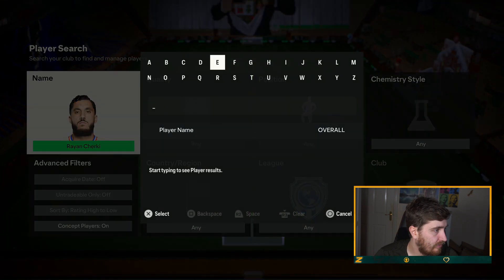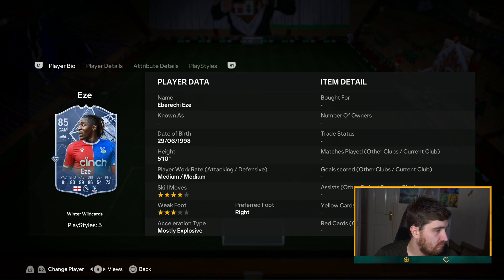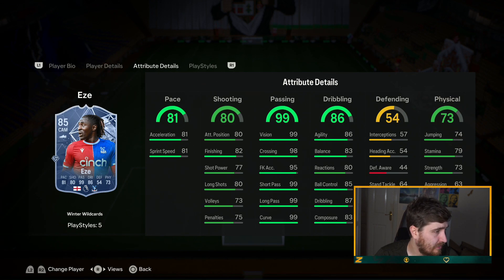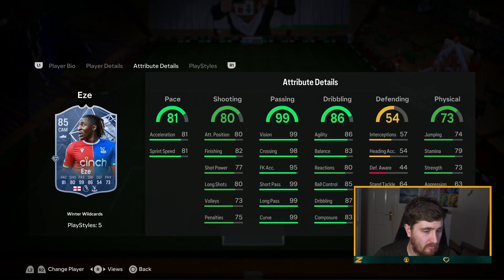Eze — very good player in real life. No weak foot really. Decent addition on his play styles. 99 passing — not good physical, bad shot. I'm going to have him low B tier — the passing helps him out.